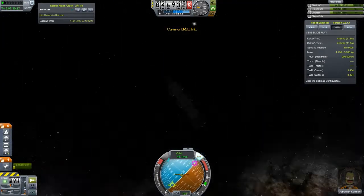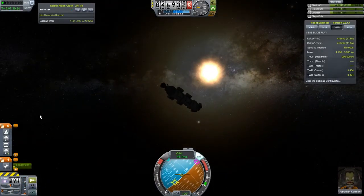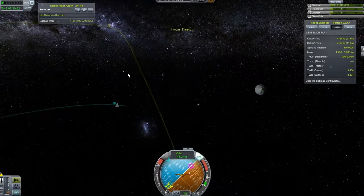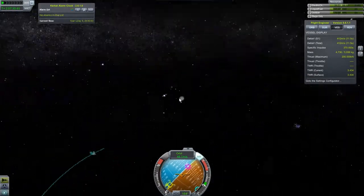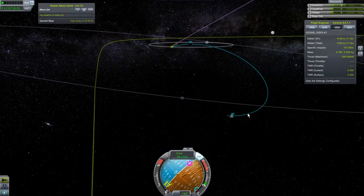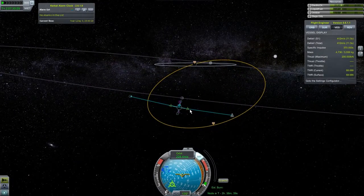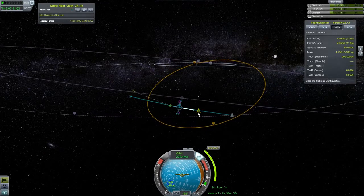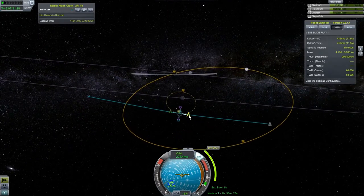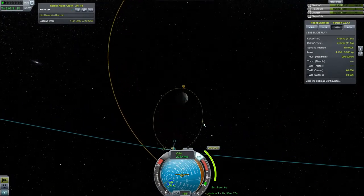Let's change our camera mode because free camera isn't really doing it for me. Kerbin is actually that way somewhere — there's Kerbin, there's Minmus, there she is! Are we in her sphere of influence yet? No, we are not. Okay, there we go — that works for me. How much delta-v do we need to get into an orbit around Minmus? We need 190. We can do this! We won't get into a super tight orbit because we need to be able to break orbit, but we have 412 delta-v left.